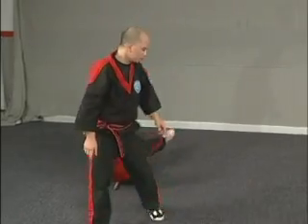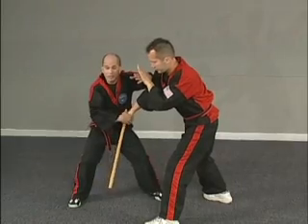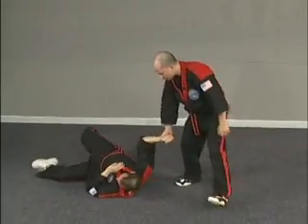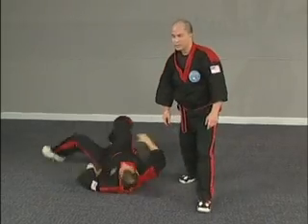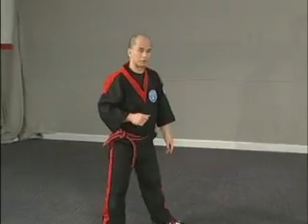One more time. Striking low — I come in: one, two, three. That stuns him enough. I have his hand here, and you're right here. So those are examples of what you can do to disarm with empty hand against a backhand strike.